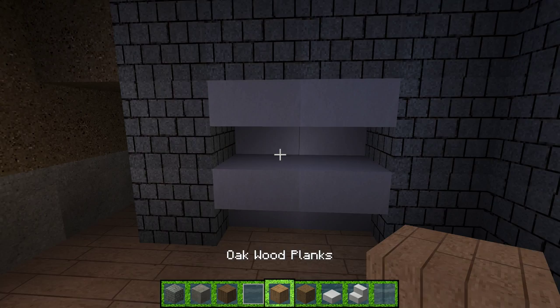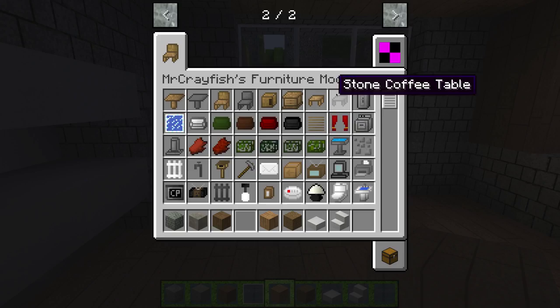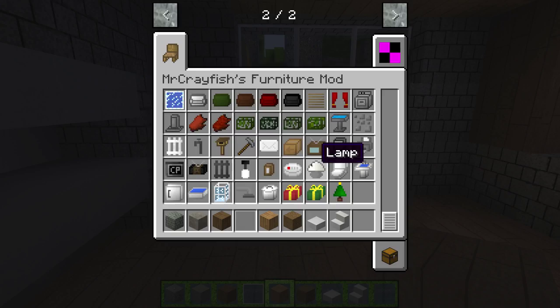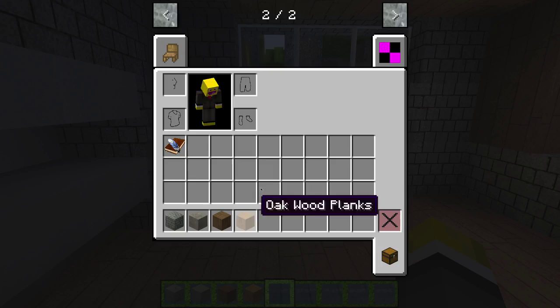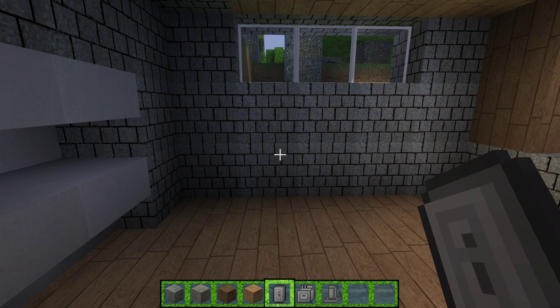Over here is where we're going to break out the mod. If you don't have the mod, improvise — if you're playing on Xbox, Pocket Edition, or just don't have the mod on PC, use something that you think it might look like. I'm going to take some of this out. I'm going to need a fridge, an oven, and an oven overhead. I think we'll be good — we can always add stuff if we need to.